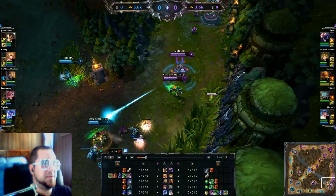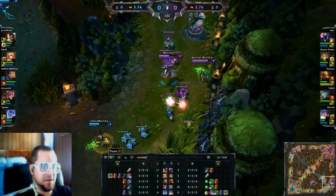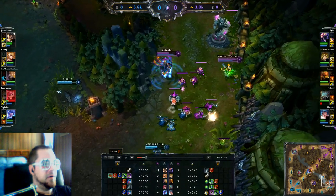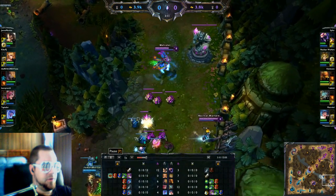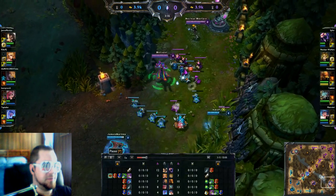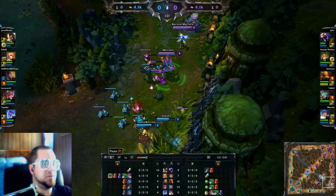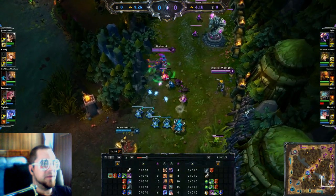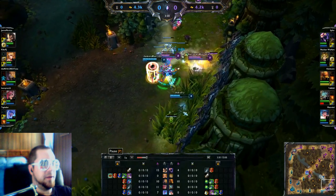These opponents — James Martins and Kiko PJ — are pretty good. It looks like Jaina is going to ward the tri-bush. I'm aware she warded but I'm not sure where, and I noticed she has a very similar build but she doesn't have a Fairy Ward, which is interesting. She's already used her Sentry Ward, so that's probably something I need to improve on — making better note of that.